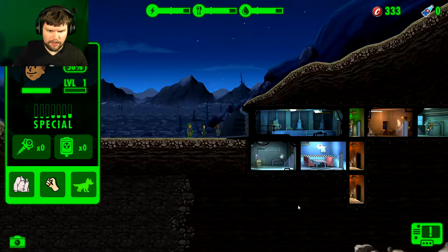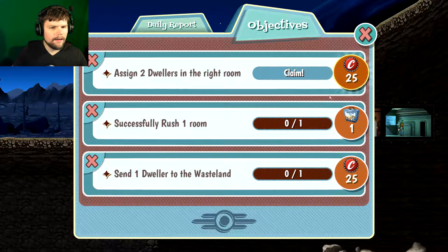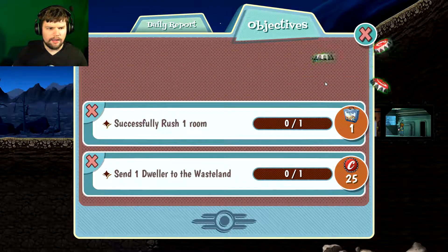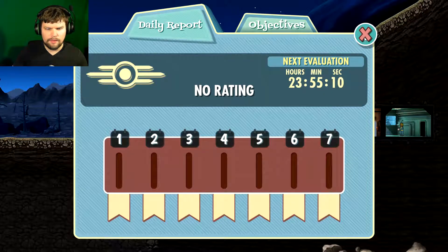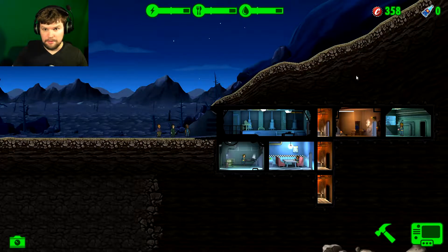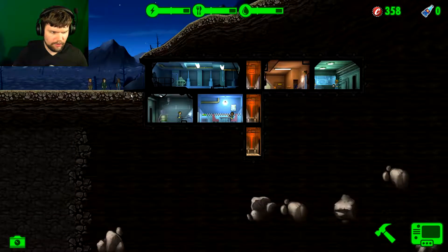Objectives can be found by clicking on the Pip-Boy menu. I'll go ahead and claim that. Level up. Send a dweller to the wasteland. Daily report. I can send dwellers to explore the wasteland — drag a dweller outside the vault and give them supplies to start their adventure.